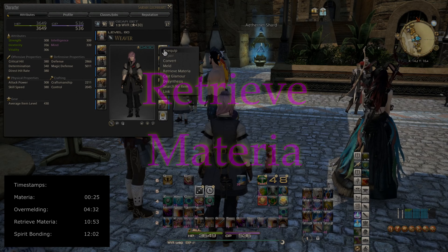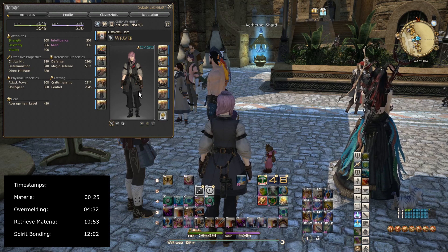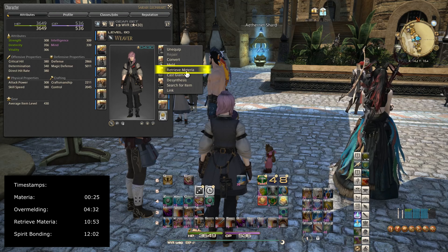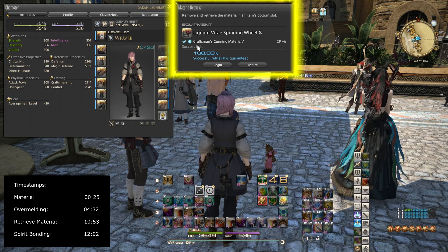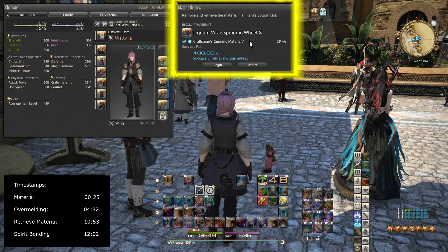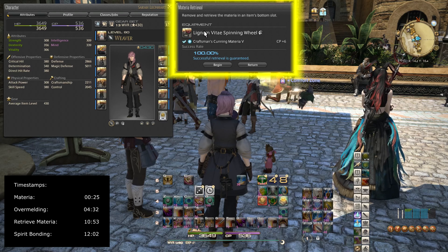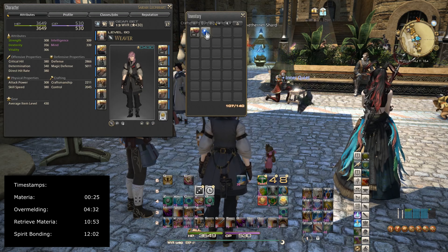Now that I've shown you melding and overmelding, let me show you removing melds. As you can see, I have already been using this item — let's say I out-leveled it or wanted to take out the materia for whatever reason. I'm going to right-click the item and then click retrieve materia. For this specific materia, I have a 100% chance to retrieve it. Since I'm way beyond this materia level, I can easily remove it. I removed the materia and it is now back in my inventory.